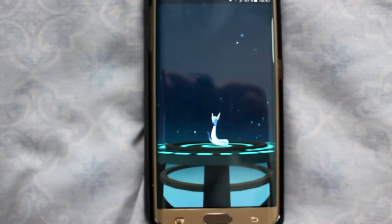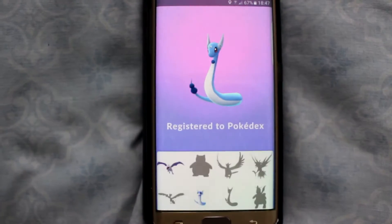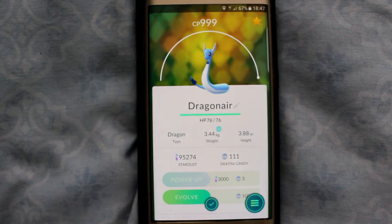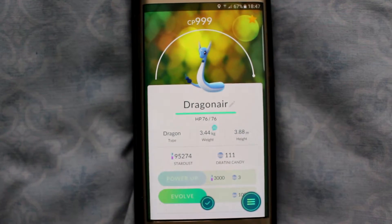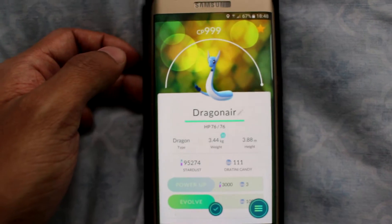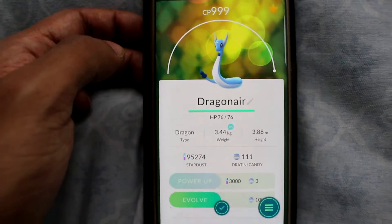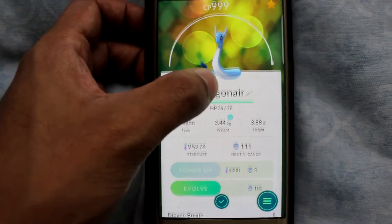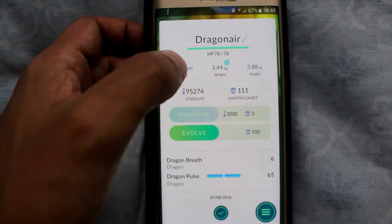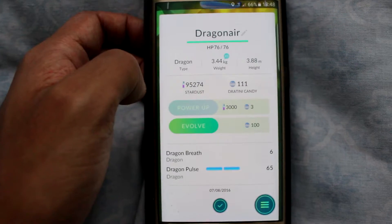See what level that came up at. It's new to the Pokedex so I haven't actually got it before. And it's at 999 — not bad. I've got 111 candies left and it's 76 CP. So as soon as I use this I'm only going to have 11, so it's like back to square one. At the moment it's got 6 Dragon Breath and 65 Dragon Pulse.